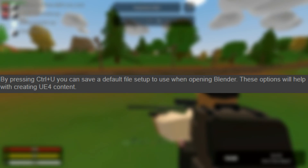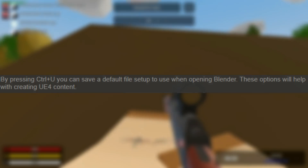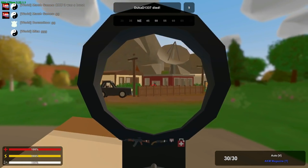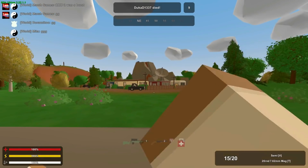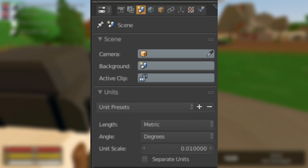By pressing Ctrl+U you can save a default file setup to use when opening Blender. These options will help with creating Unreal Engine 4 content. The unit scale for Unreal Engine 4 uses centimeters, so you can change your scene units to metric with a unit scale of 0.01, as you can see from the picture.